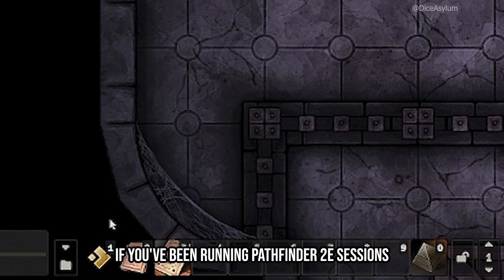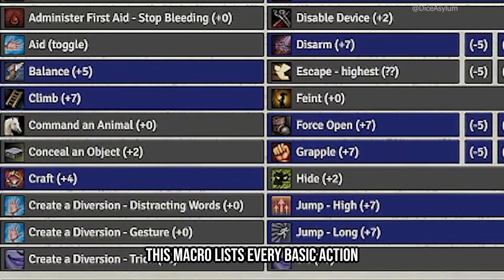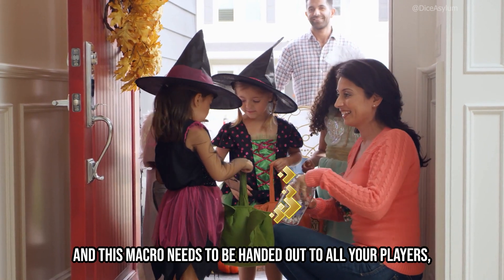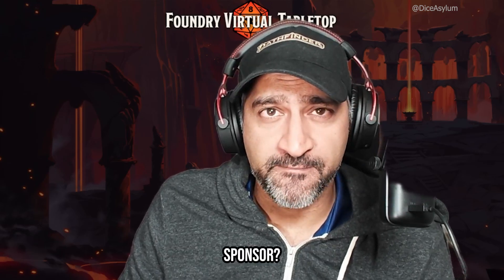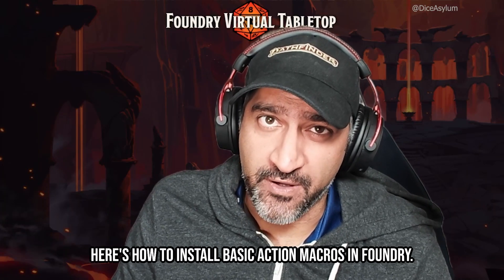Presenting basic action macros. If you've been running Pathfinder 2e sessions without this macro, you've been missing out. This macro lists every basic action your player characters can take in combat and more, and this macro needs to be handed out to all your players. So I'm going to show you how to do that in a bit. But first, a message from our sponsor: Cthulhu. You will obey.